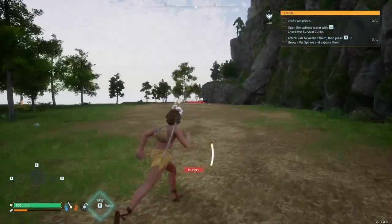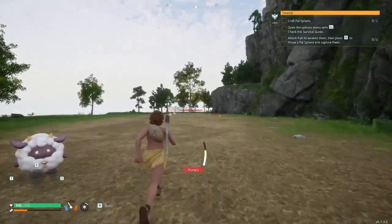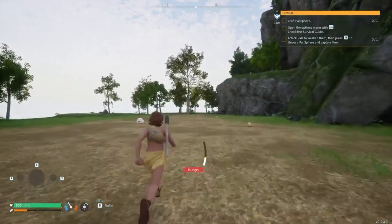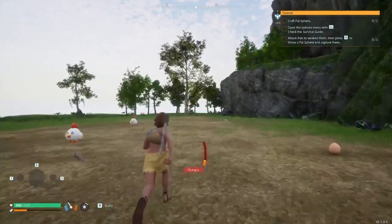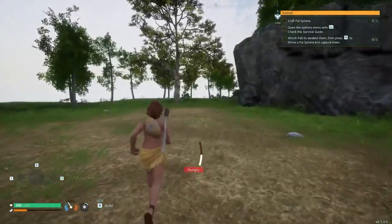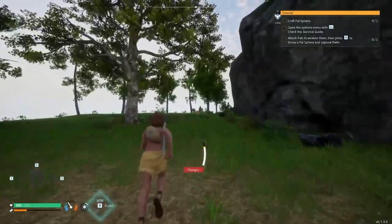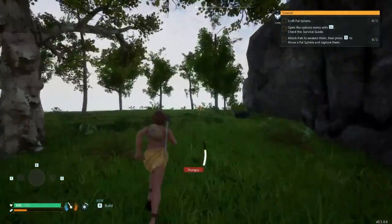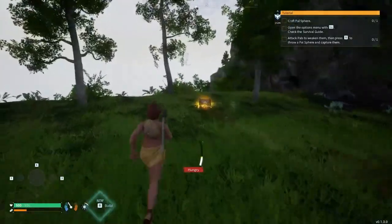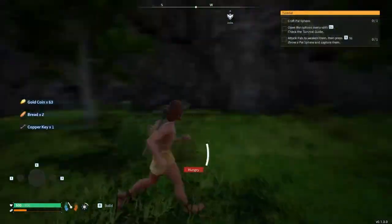Drop down this way and head straight over here. As you can see, there's a chest in the distance here — it contains some bread and a copper key.